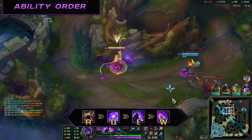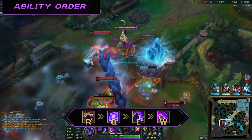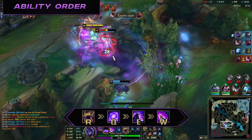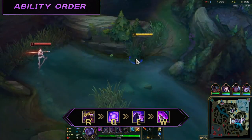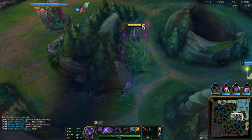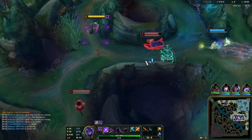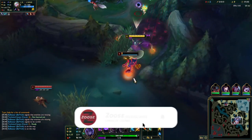For ability order, Q is your bread and butter and should be leveled and maxed first. It's your main way to clear camps, trade, gap close, and escape, and it increases in speed every time you level it. E should be maxed second for increased stats and reduced cooldown, although the damage reduction does not change. Max W last as it's used mostly for knock-up utility, which is always 0.75 seconds, but it does have some AD scaling. Max your ultimate whenever you can at level 6, 11, and 16. In terms of the first 3 levels, you'll almost always want to level Q first.